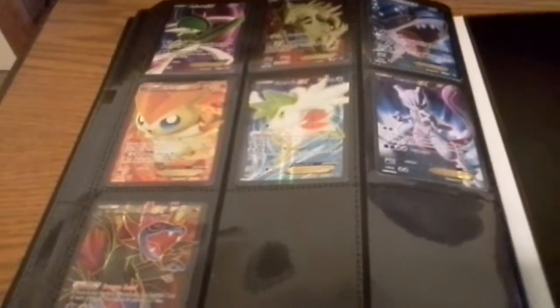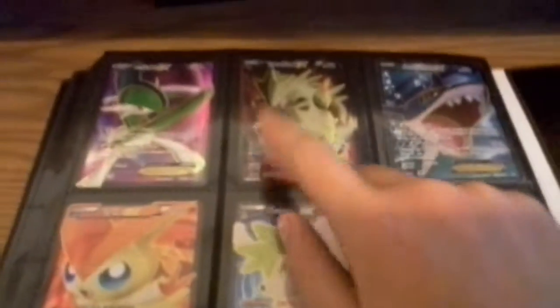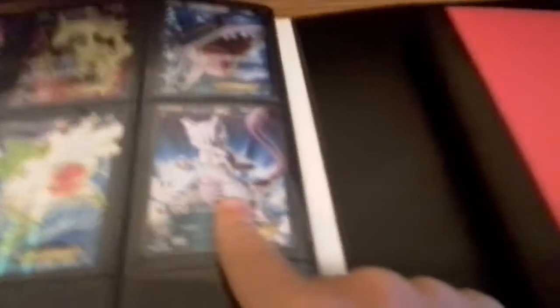I'm going to the back of the binder because that's where the Full Arts are. Here I have my Full Arts. I have a Full Art Sharpedo EX, Full Art Trevenant EX, Full Art Glalie EX, Full Art Virizion EX, Full Art Shaman EX, Full Art Mewtwo EX, and a Full Art Hydreigon EX.